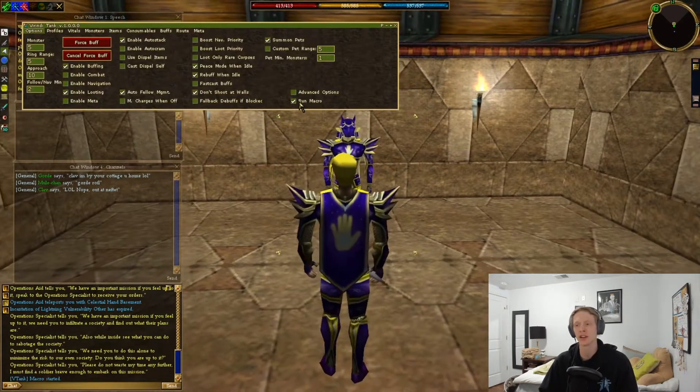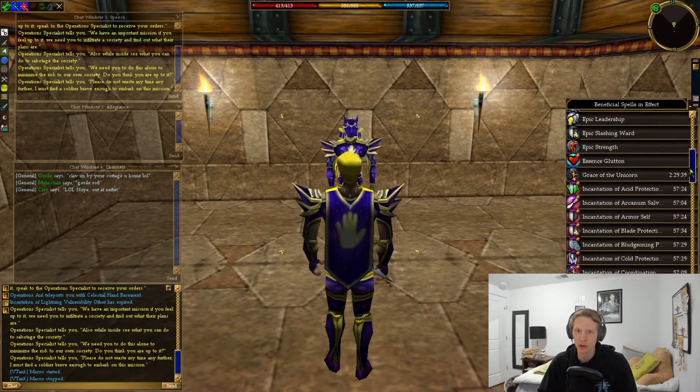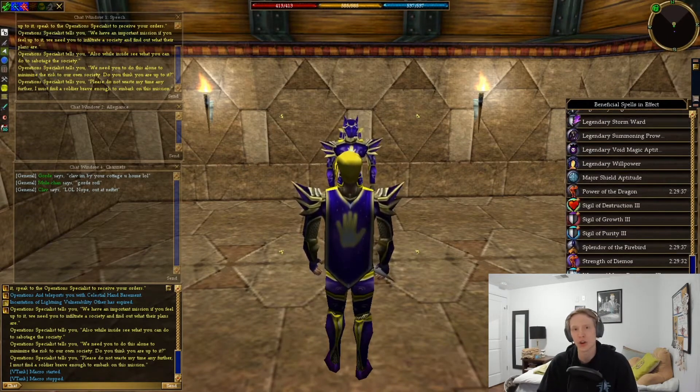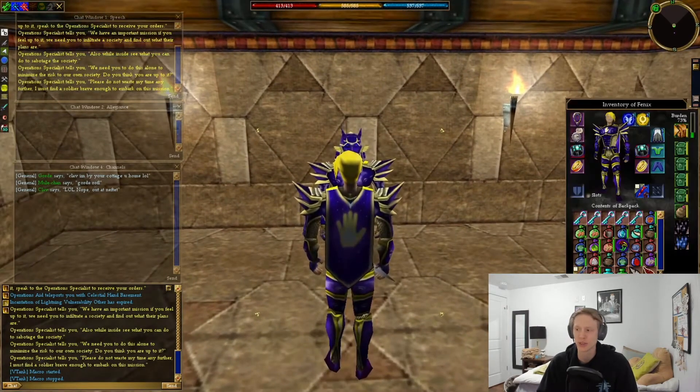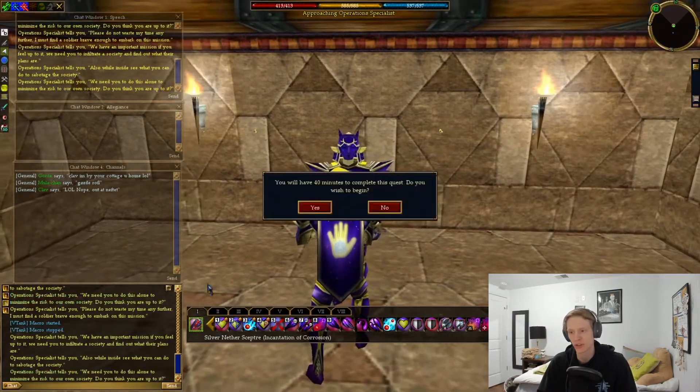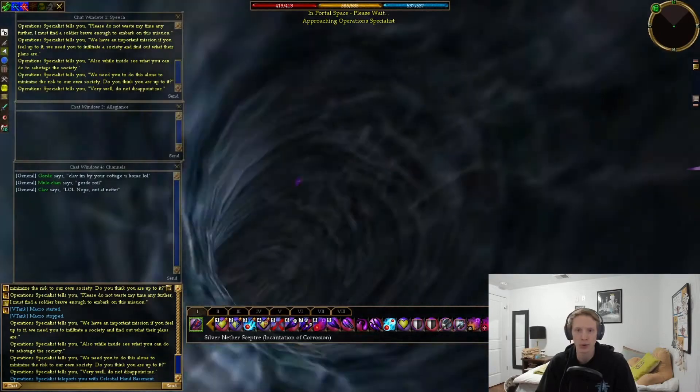Once you're a master of the society, you're going to want to go talk to the Operations Aid, which is in the same large room where all of the different armor chests are located in your society. He's going to portal you into this room where you can speak with the Operations Specialist. He's going to tell you you have 40 minutes to complete the quest, and then he's going to portal you in.